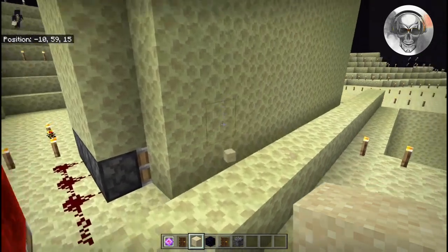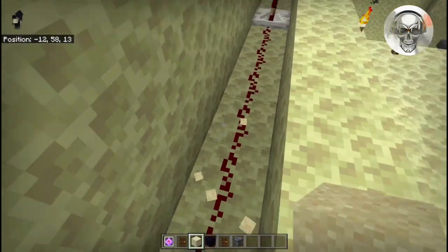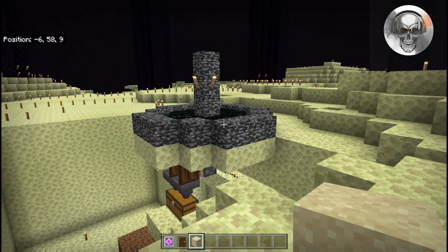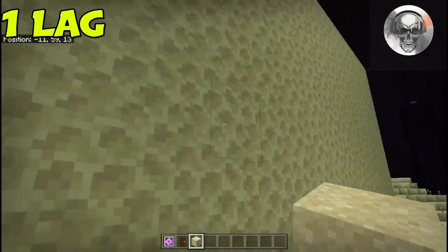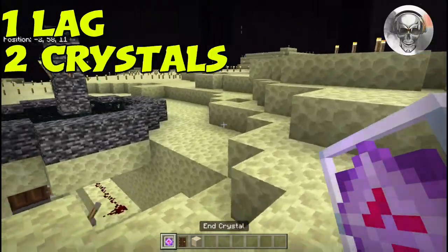Every three or four attempts, turn the lag machine off and let the lag calm down. There's still some residual lag even after turning it off — the sand block won't drop for quite some time. Let the lag go, and once the sand falls go ahead and pick it up. Once the lag is completely gone, turn your machine back on — you want to make sure the sand is sticking to the wall before you start your next attempt.